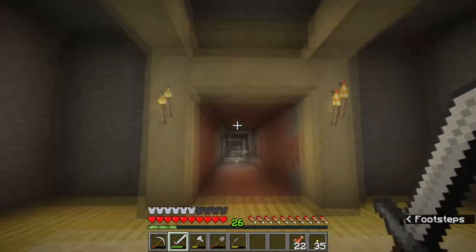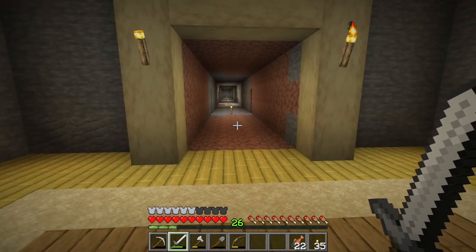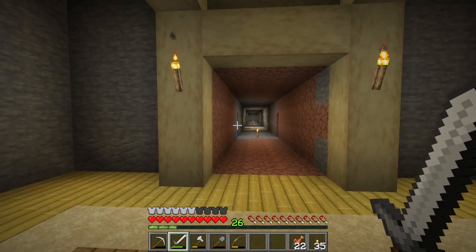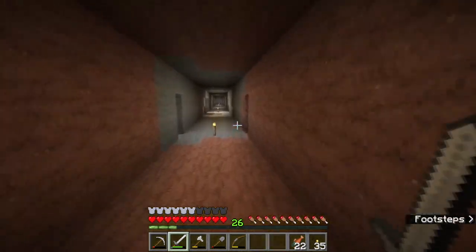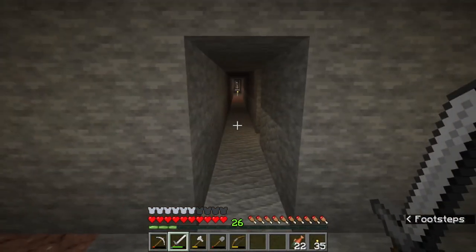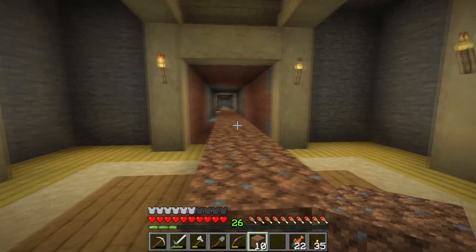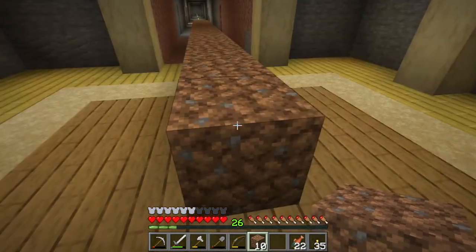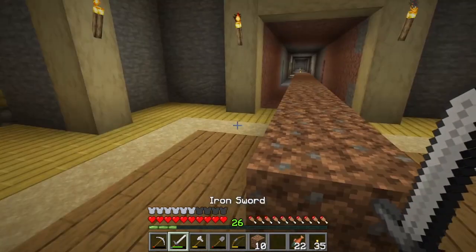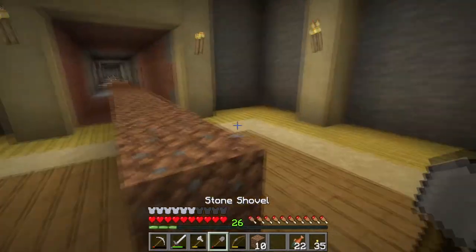What I did was make a three-wide tunnel going in both directions - it's going 5 times 15, so 75 blocks in each direction. And then I make a tunnel like this, a strip mine. The distance between each strip mine tunnel is 15 apart. The reason is because I'm going to be doing poke holes to the side.